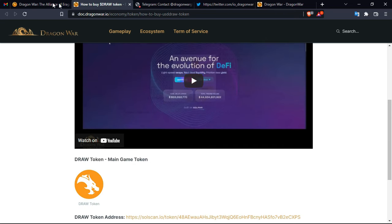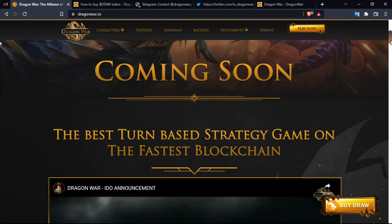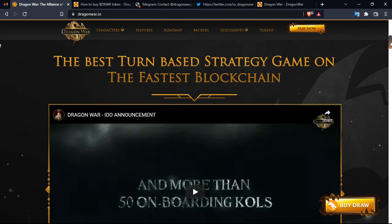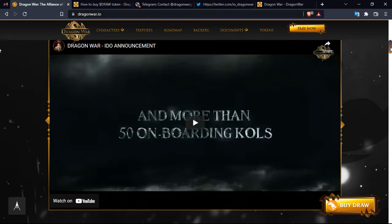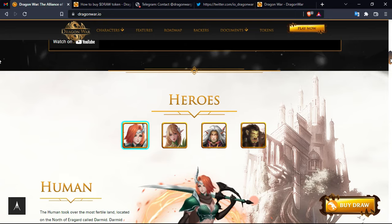Going back to the official platform — the game is marked as 'coming soon,' meaning it is not available to play right now. Their slogan is 'the best turn-based strategy game on the fastest blockchain.' Solana is indeed considered the fastest blockchain, and they claim this is the best strategy game on it, so you might want to try it and share your opinion in the comment section.